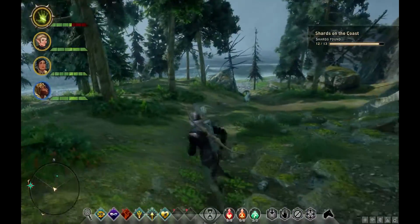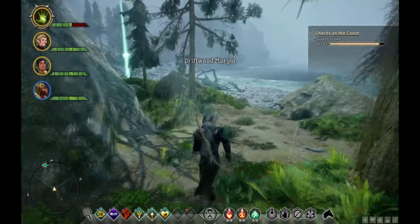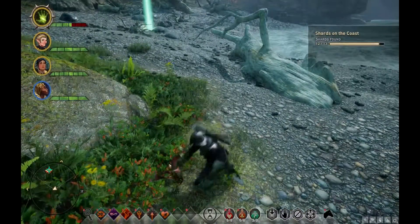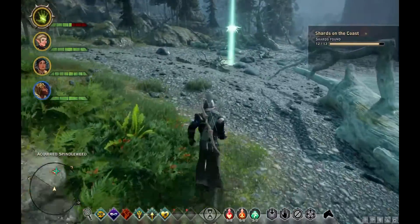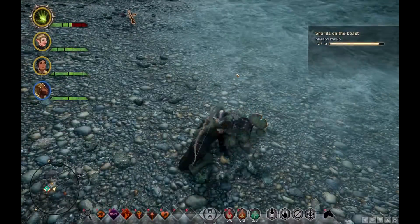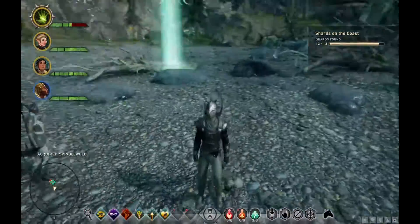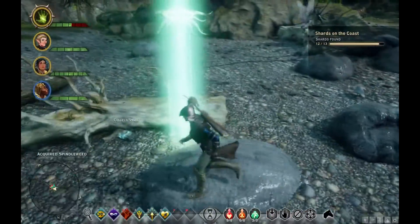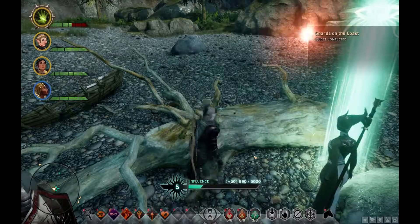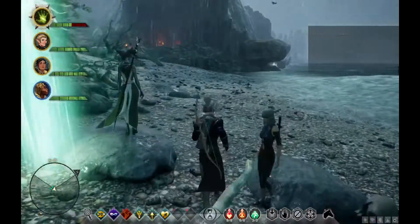Final shard, here I come! Driftwood Margin is the name of this place - I don't remember discovering that area. It's kind of a scary looking tree; it looks like an arm reaching up to grab you when you walk by. One of these days I'll learn what Black Lotus is for, and what Spindleweed is used for - I should have a lot of it. There's the shard - everybody eyes up here, watch, here it comes. Tada! Shards on the Coast quest completed! Join me in my celebration.